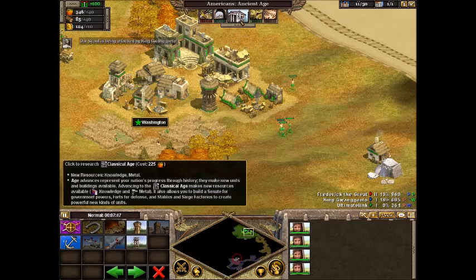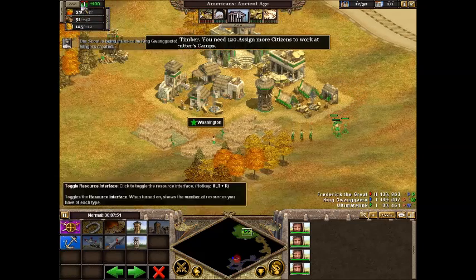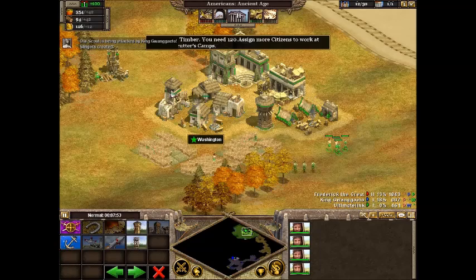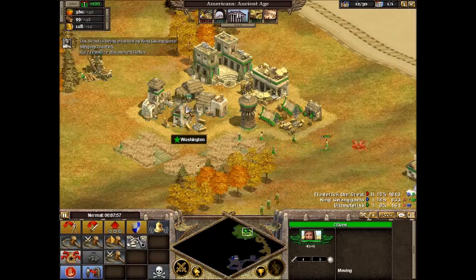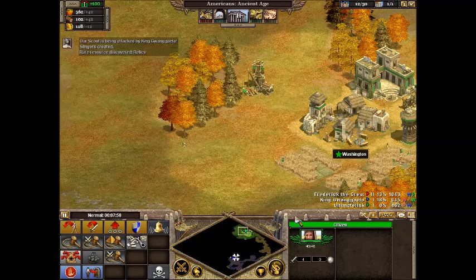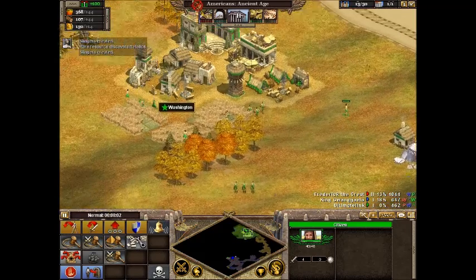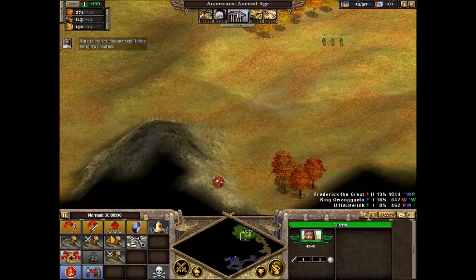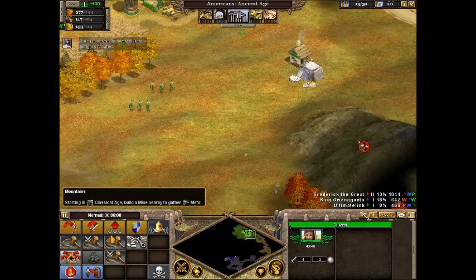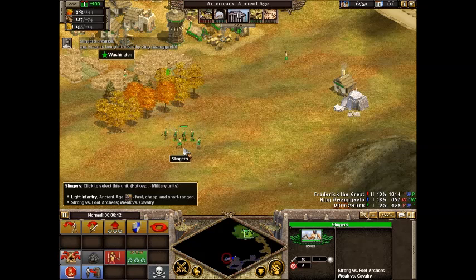So I think we should research science. We need more timber, so I'm gonna assign these guys to the woodcutter's camp. Depending on how many trees there are in a forest, you could get more people in the woodcutting camp. Same thing with mines and mountains, but we didn't get there yet. So if you noticed, each troop comes in a group of three.